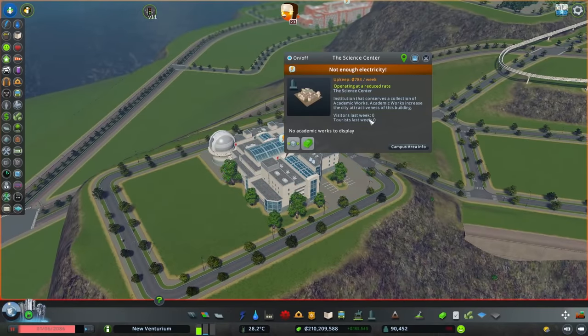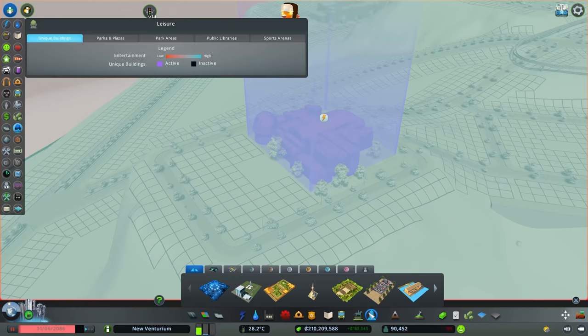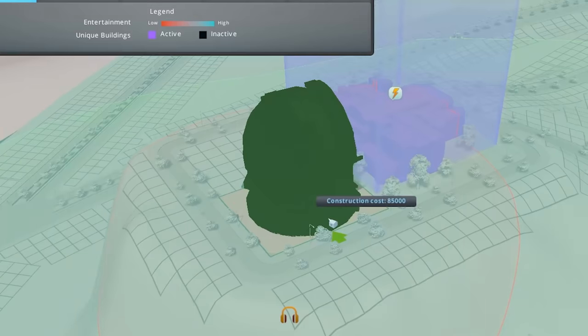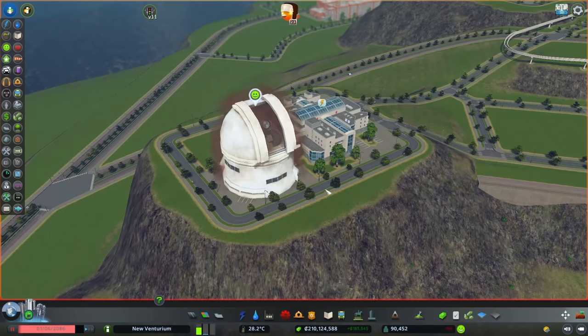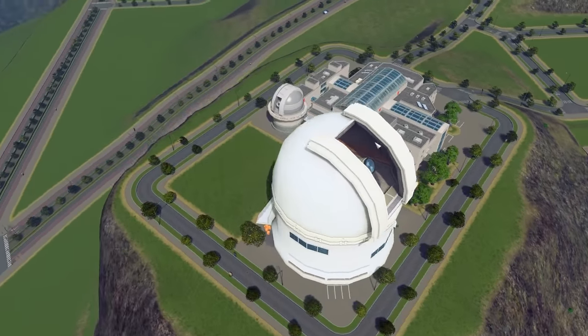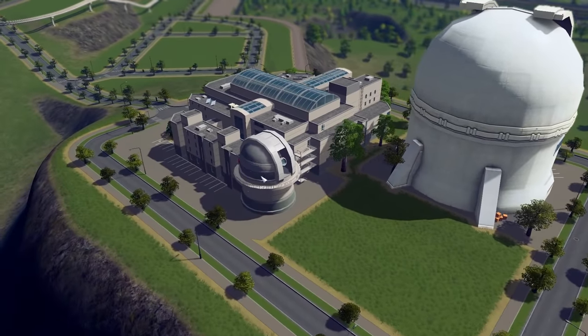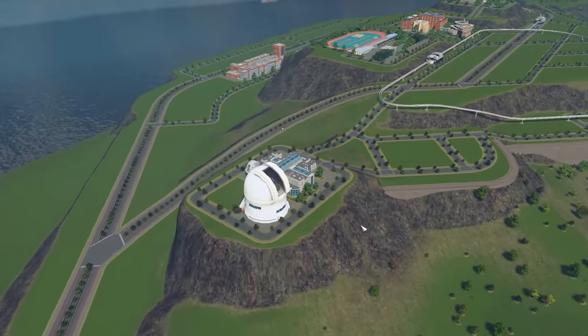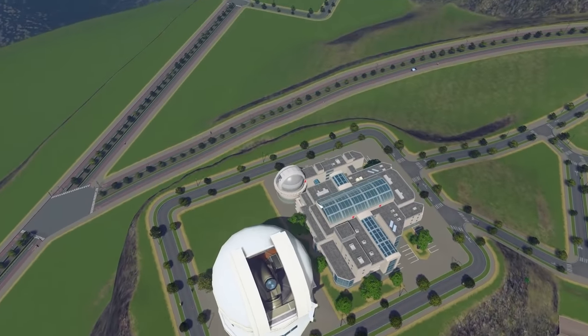Over here we have the science center, and there are some unique buildings — I'm pretty sure there's an observatory and we have to include that. It's a little ridiculous though, because the science building over here already has an observatory, but now it has two. Most universities don't even have one of these — this one has two. How prestigious is that?